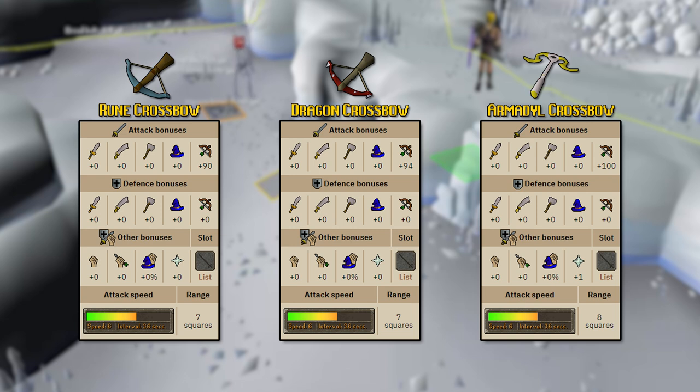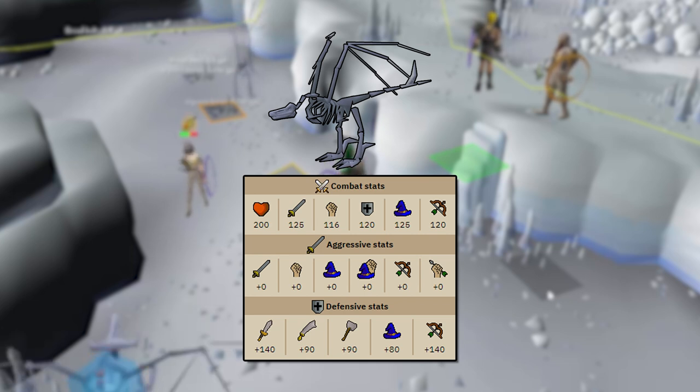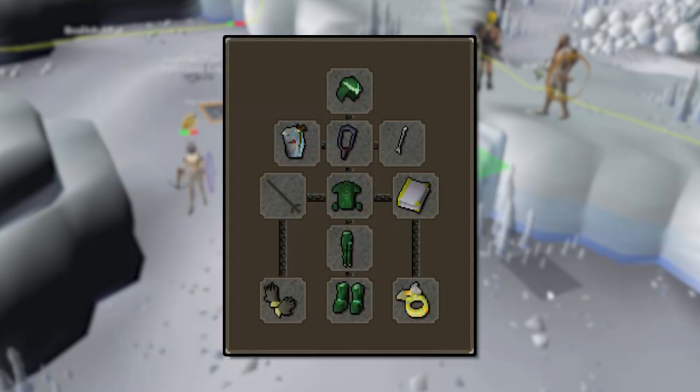For this video I'm going to use skeletal wyverns as a baseline comparison for each of these crossbows. Obviously the dragon hunter crossbow is best in slot at skeletal wyverns, but it's very expensive. For those of you who can't afford that 100 million-plus item and are looking to buy a crossbow, this video will explain that. On screen now is the gear I'm going to use as my baseline — you'll see this very commonly at skeletal wyverns or some variation of it.